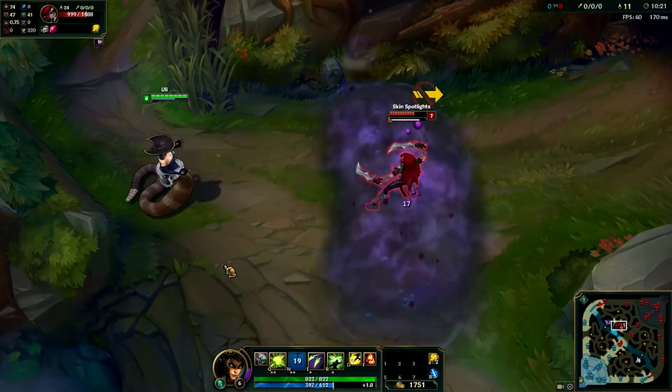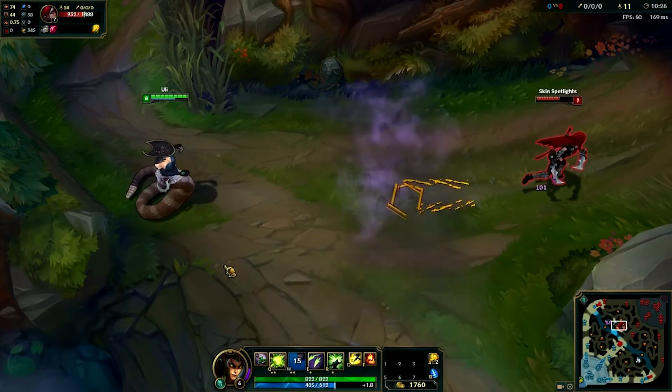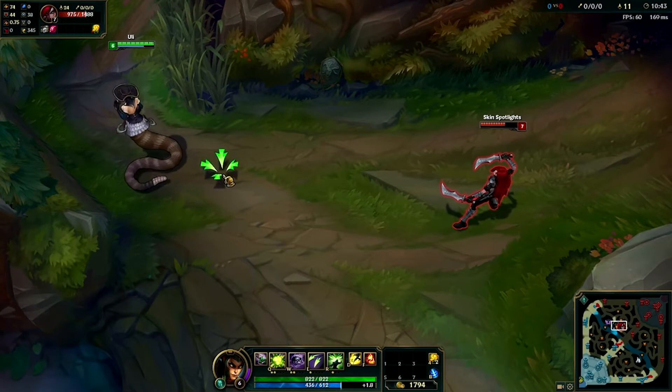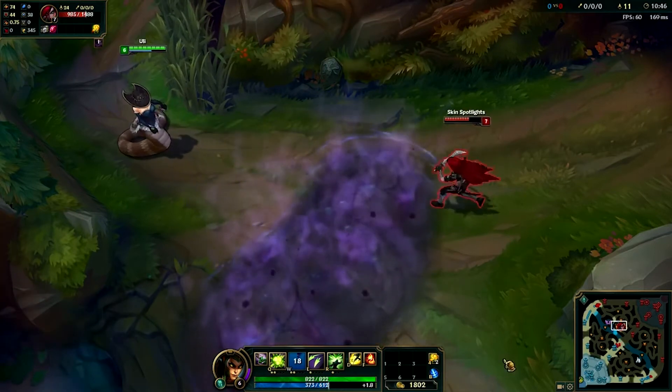So let's start our list out with the Desperada skin. This reimagines Cassiopeia as a western outlaw, complete with a rattlesnake bottom half and a cowboy hat. And the best part? It's shockingly cheap at only 520 RP.